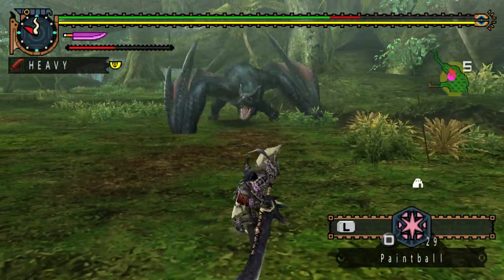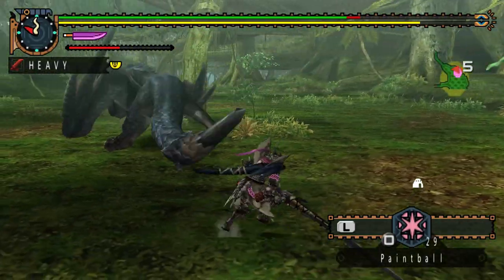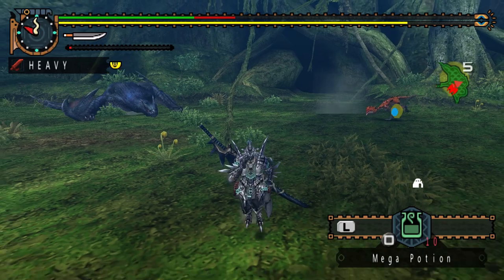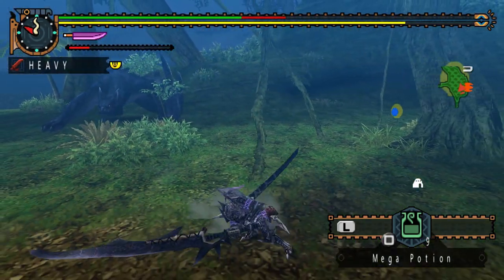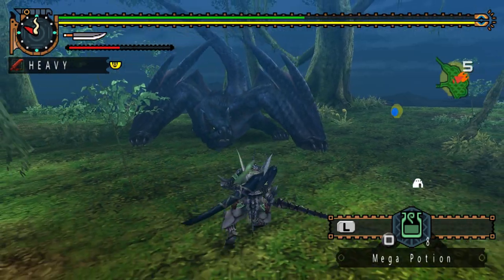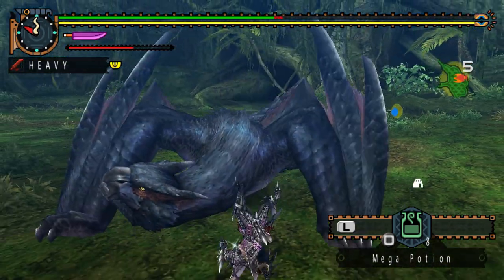Rather than charging, Naga will often pounce to close the distance between the two of you, swiping his wings as he does so, often performing the attack twice in a row. He can reposition himself around you by jumping to the side, and with the somewhat awkward camera controls of the PSP, he can often take you by surprise with another pounce attack. Sometimes he will purposely create distance by leaping back. He also has a bite attack.